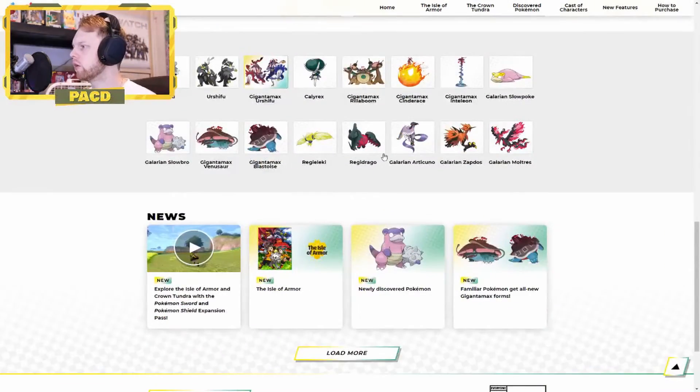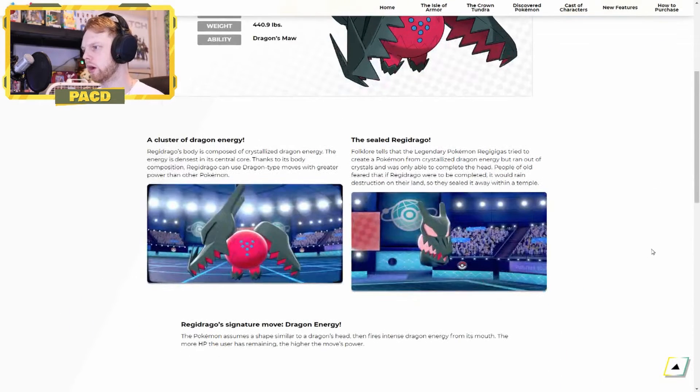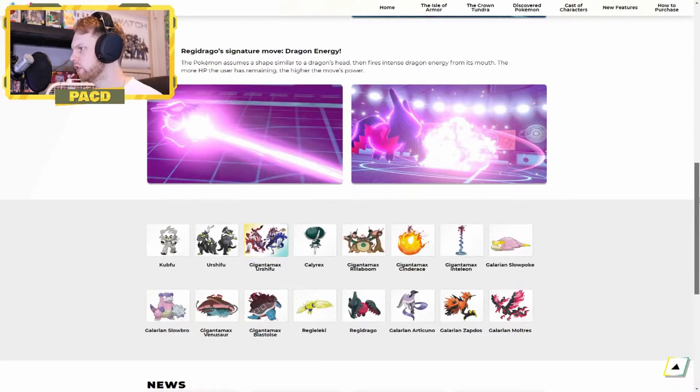Let's take a look at Regidrago — a straight Dragon type. He does have a special move: the Pokemon assumes a shape similar to a Dragon's head and fires intense Dragon energy from its mouth. The more HP the user has remaining, the higher the move's power. So you definitely want to use this Pokemon early on — it's going to do more damage the higher your HP is. It looks really cool. I'm eager to see the lore behind this Pokemon. I'm happy that they're adding some more Regis into the series again.